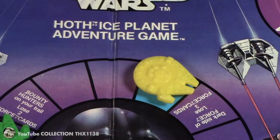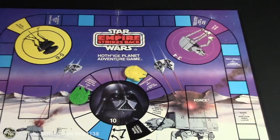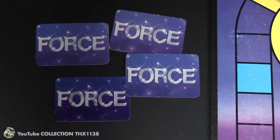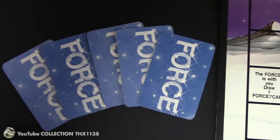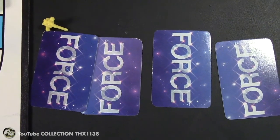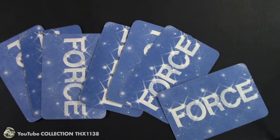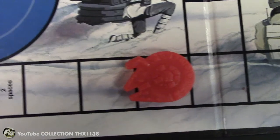Yellow landed on an incident space and had to go battle Probot, so he lost his chance to do battle with Vader in the inner orbit and had to move all the way over. So Blue won. After 6 chances he had 4 cards left and 5 extras. Yellow ended up with 4 force cards, so he had 4 more chances to defeat Darth Vader, and he had 7 over 10. Then Red got sent back to start.